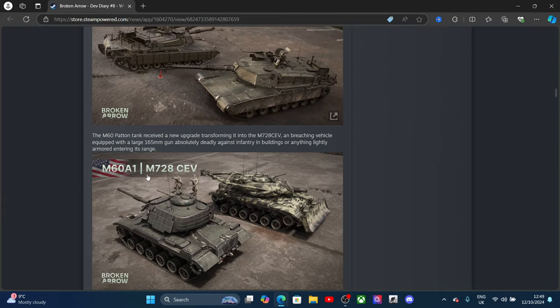The M60 pattern tank receives a new upgrade transforming it into the M728 CEV — a combat engineer vehicle and breaching vehicle equipped with a large 168mm gun, which is absolutely deadly against infantry and buildings and highly effective against armored vehicles entering its range.